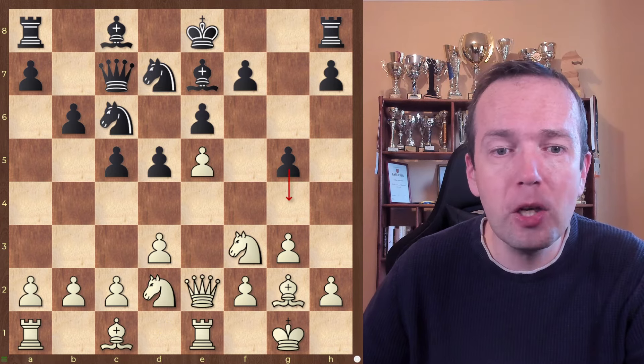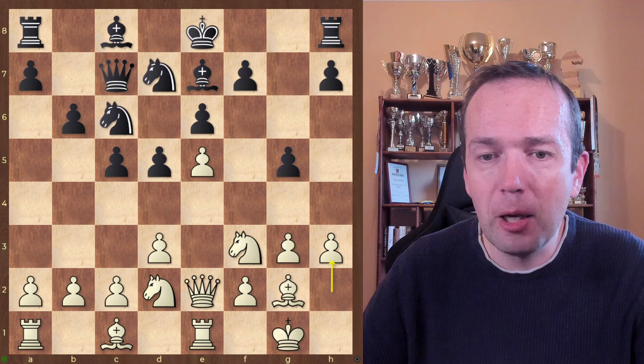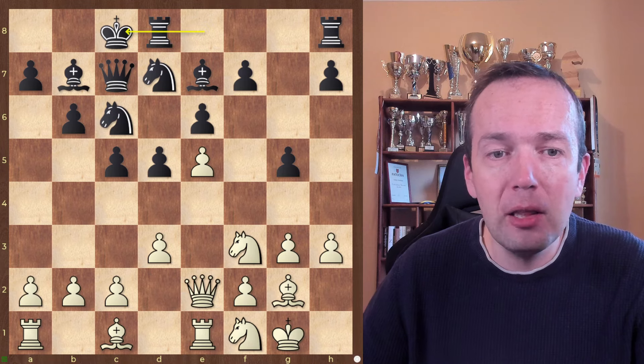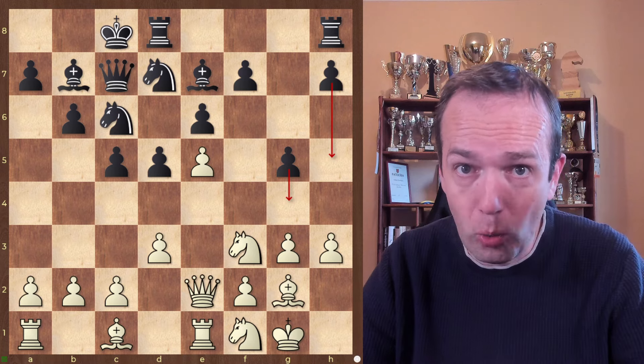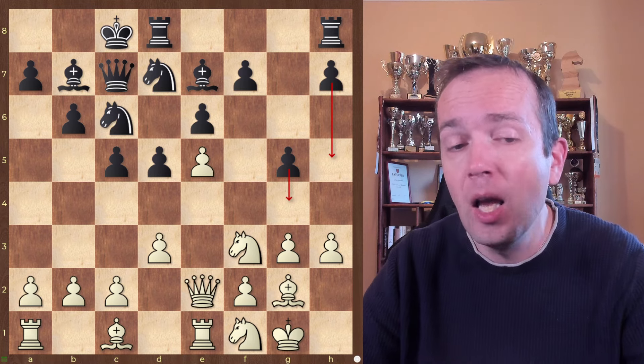Remember this maneuver: g5, g4, hitting the pawn on e5. Black would even go Be7, long castle, followed by h5, g4. And suddenly your kingside is the one where your opponent is attacking, while for you it's much more difficult to organize something on the queenside.